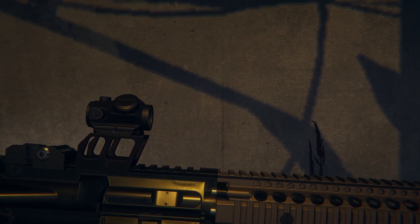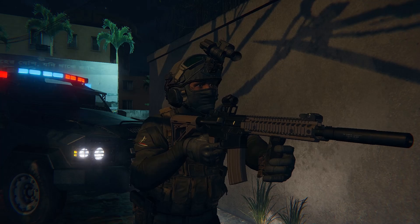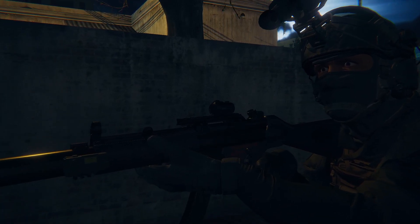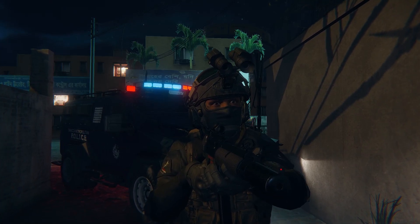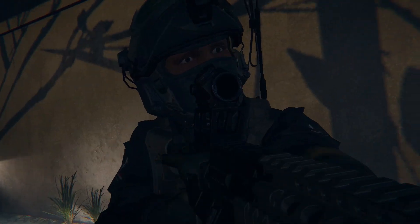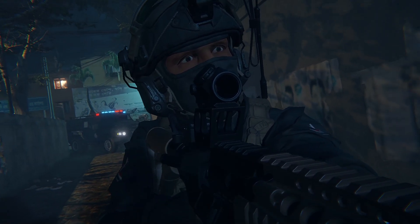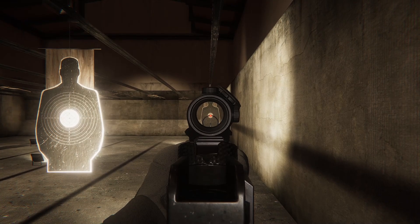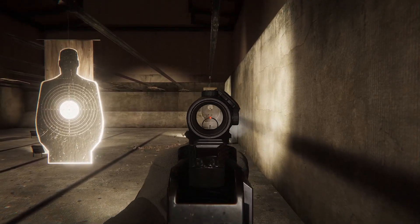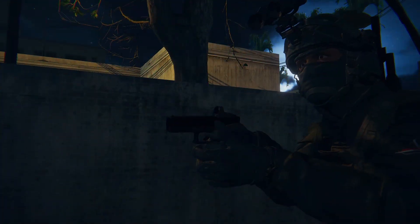Now let's talk about the new sights. The first is the AT Red Dot, available on the M4, MP5, MAC-10, Deagle, and Tactical Shotgun. It's supposed to be a 2 MOA red dot reflex sight. Depending on the weapon, it installs directly on the rail or on a riser mount — I believe for absolute co-witness or lower one-third co-witness, though in Zero Hour the iron sights are flipped down once a scope is installed. I don't use this one much because I find it quite bulky, which makes it harder to aim.